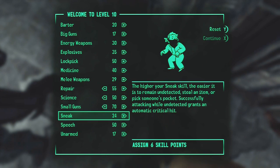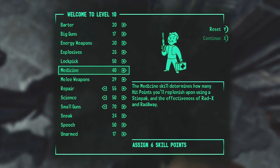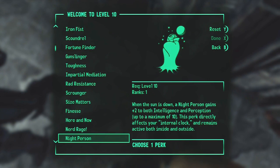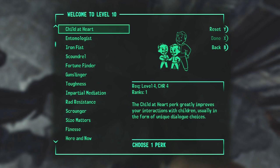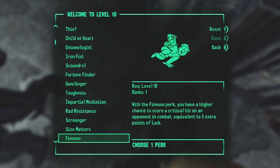I started wanting to put some into sneak because there are some really funny things you can do. If your sneak is high enough, you can crouch up behind somebody, pickpocket them, and put a grenade in their pocket - and they'll explode. That's worth it in and of itself. But I'll toss some into medicine instead. At level 10 I wanted to pick Mysterious Stranger, but my luck needs to be one higher to unlock it. That makes me feel real sad. I'll have to wait until I get the luck bobblehead.